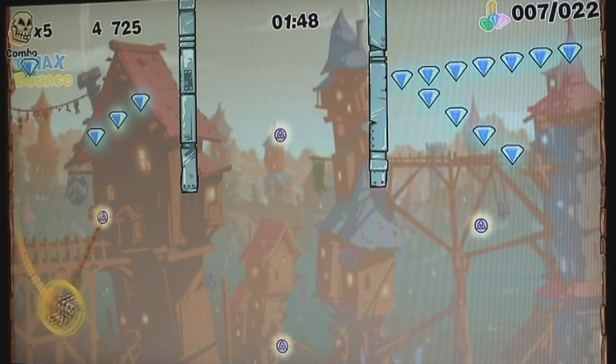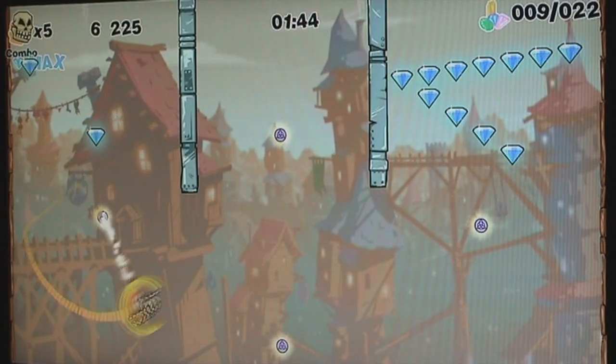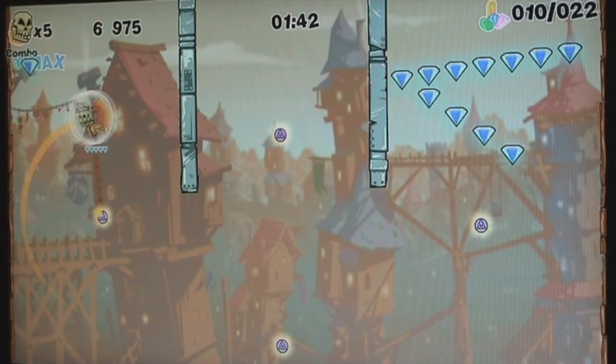You just press the A button and your character shoots out a rope to attach himself to one of these points to swing from. And there you go. And that's it. And you get these jewels. Oh yeah! How do you like my Sonic-Luigi combination? What if Sonic wore a Luigi hat? This is how he would look.